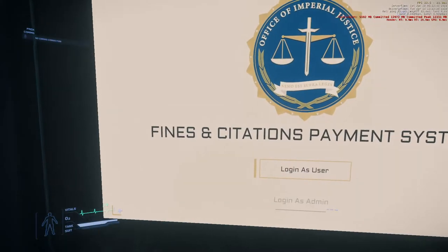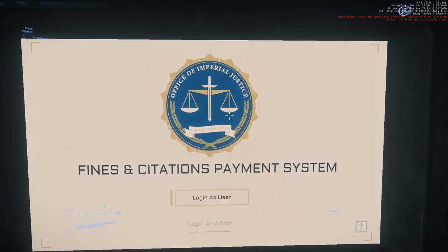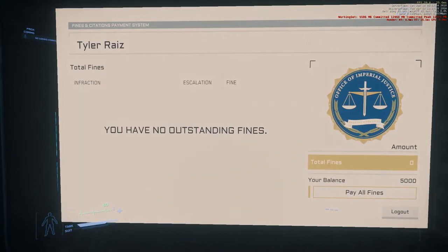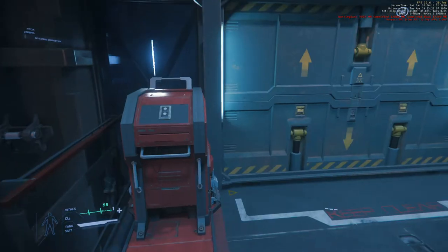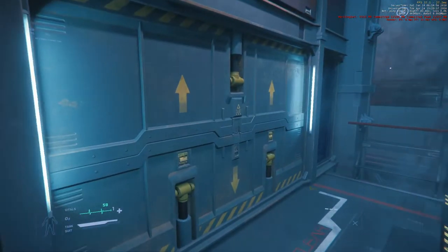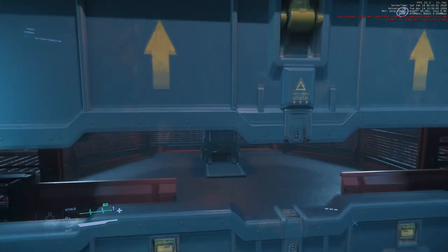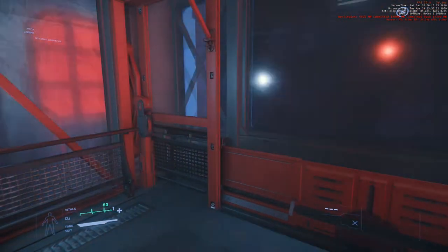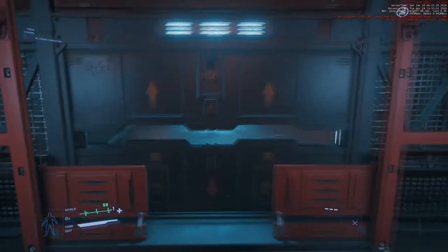As I looked for a computer to summon my ship, I found a fines and citations payment system. Fortunately, when I logged in and accessed the system, I found I had no outstanding fines — so good times. The reason I had such trouble finding how to call my ship is because it's actually down an elevator. You have to go down first and then access the computers, whereas in other spaceports the computers were at the main concourse level.